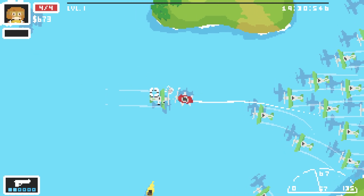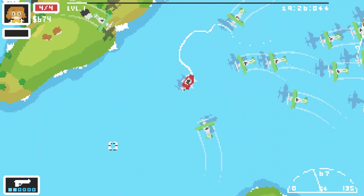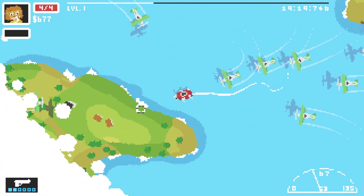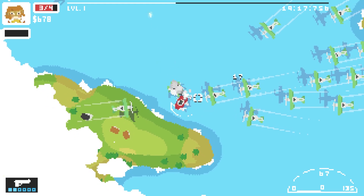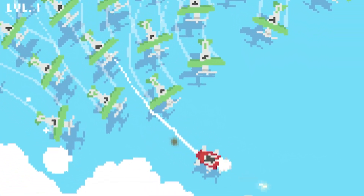To shoot you need to be facing the direction you want to go - you use your mouse to fly where you want. You've got to get some space, ideally shooting planes in front of you, then turn around and defend a bit and fly away. Look how many planes there are already - it's insane.